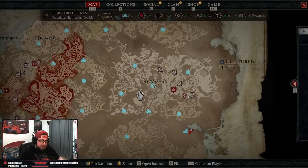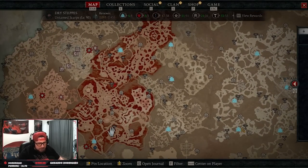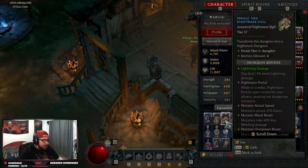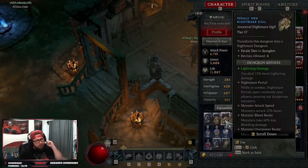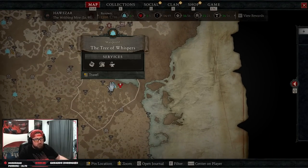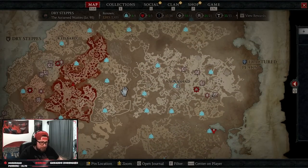There are many, many ways to grind and get gear, whether it be the hell tides or doing dungeons, or even doing nightmare dungeons with your sigils — all very powerful ways to get gear. Don't forget about the tree of whispers. These are really good ways to get gear.